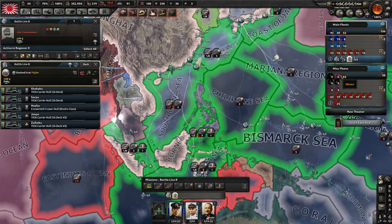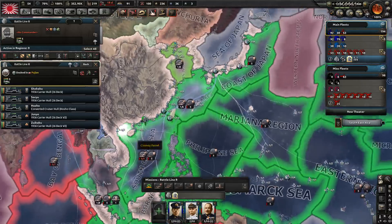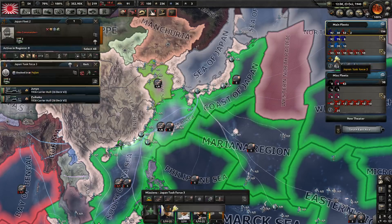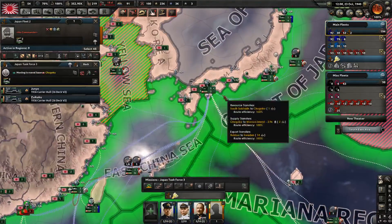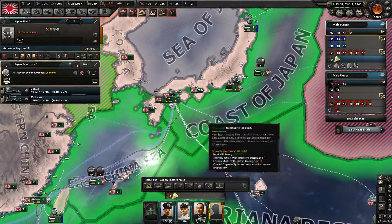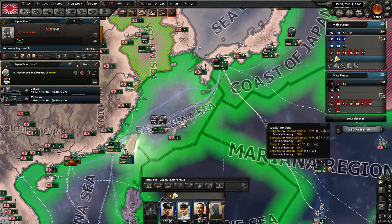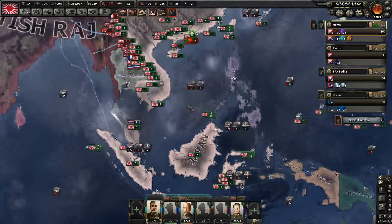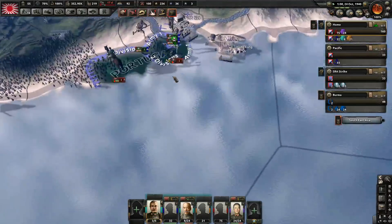Just a lot of carriers — basically replacement carriers. You two can base here and do some naval exercises in the coast of Japan. That should be good because I don't want to send a carrier into combat that isn't veteran.